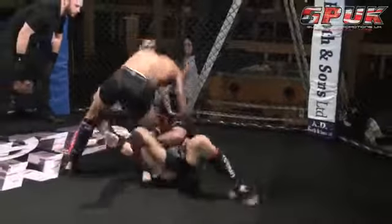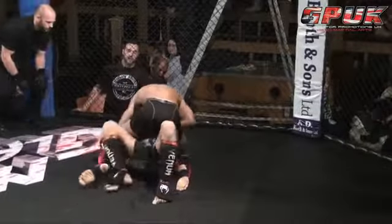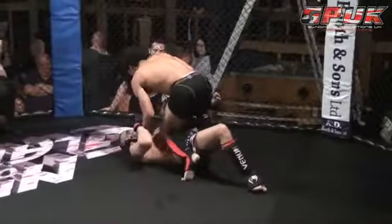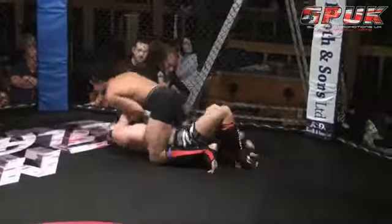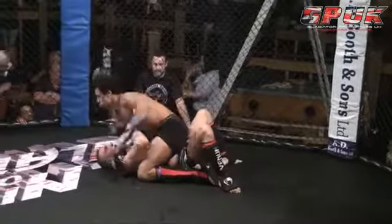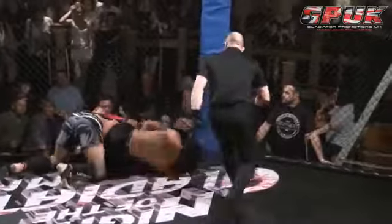Devon's got knee on belly — yeah, he can land some good strikes from here. And he's gone for the full mount. Devon working very well. He's on the mount and he seems to be working his arm around that left arm. For some reason, Tim Walker is just pushing him off, but he's back in the mount. Devon in full mount — nice and relaxed, just working his way for an arm bar. And here comes the arm bar — a nice roll off.